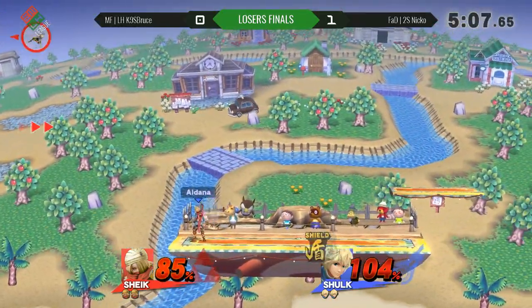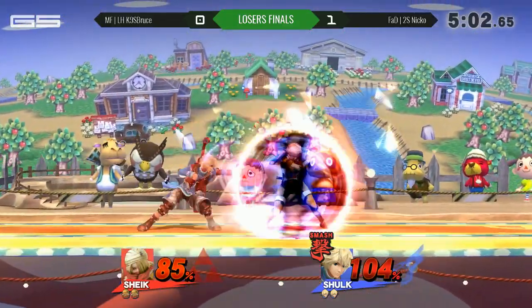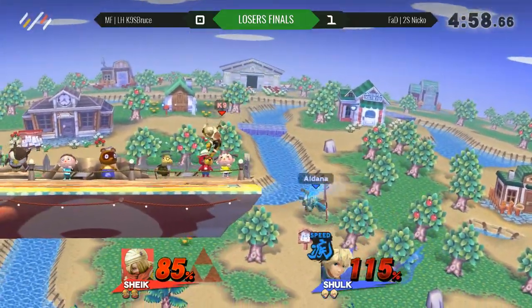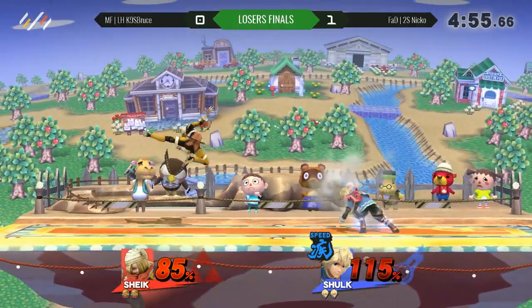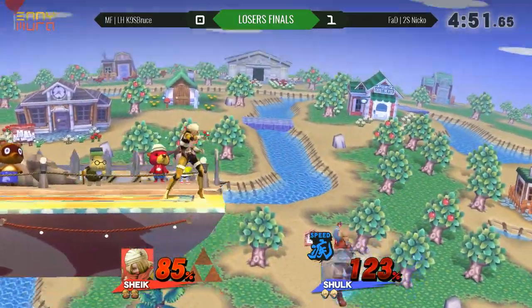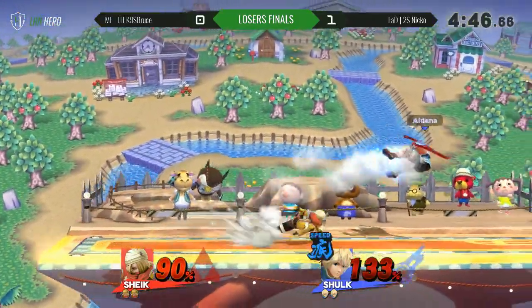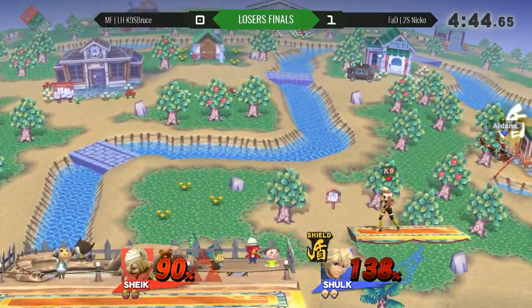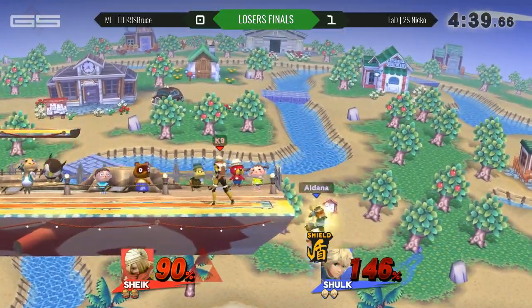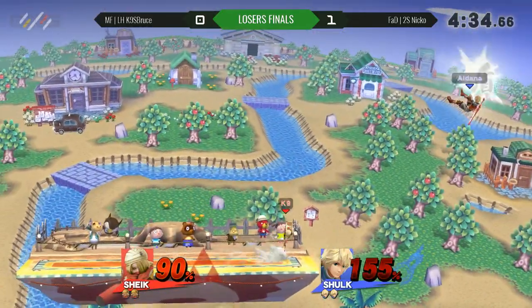Forward smash for stage control — this is scary. He's trying to end it right now, and I would too. Just want to shut down K9 as fast as possible before he gets his momentum. Switching to shield — smart. Oh, still getting hit by that. Great knowledge from K9, knowing that Shulk doesn't always snap to the ledge immediately in Shield Monado, and he just scoops him up with a down tilt.